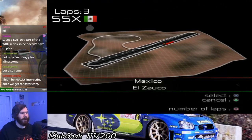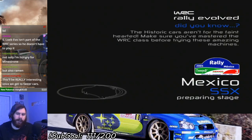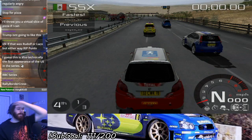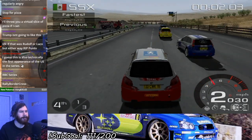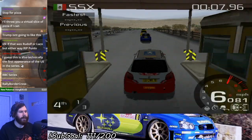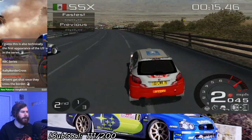Let's go to Mexico, El Zaco, which takes place on an airport runway at least partially. This is one of the RX courses I've actually done some laps around. Take two — let's try this again and not get spun immediately this time and have to recover and then fail to recover, because the AI are blind jerks.